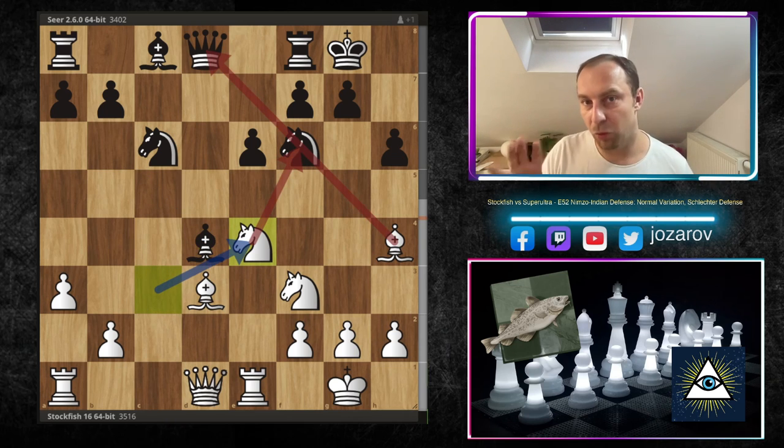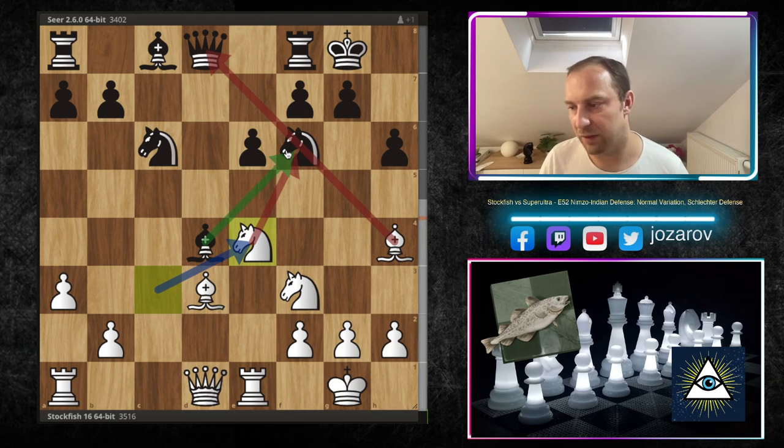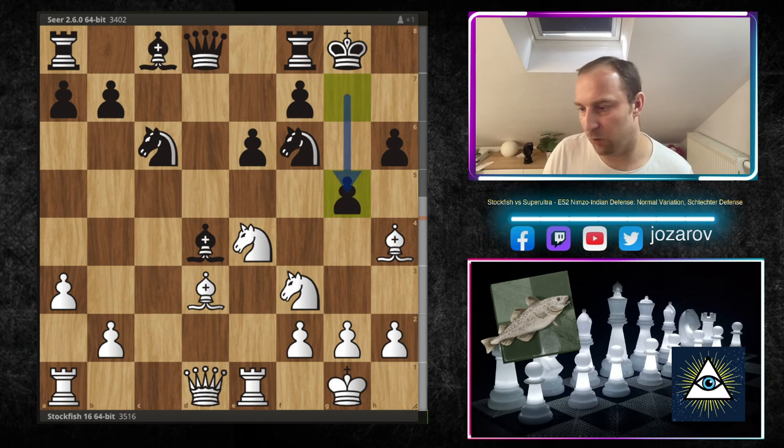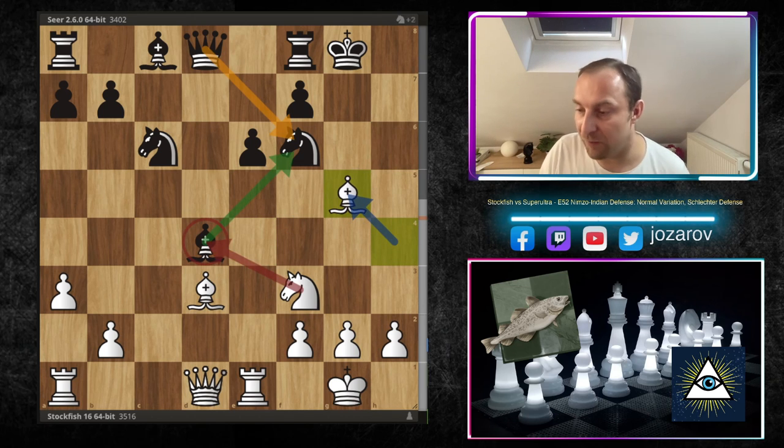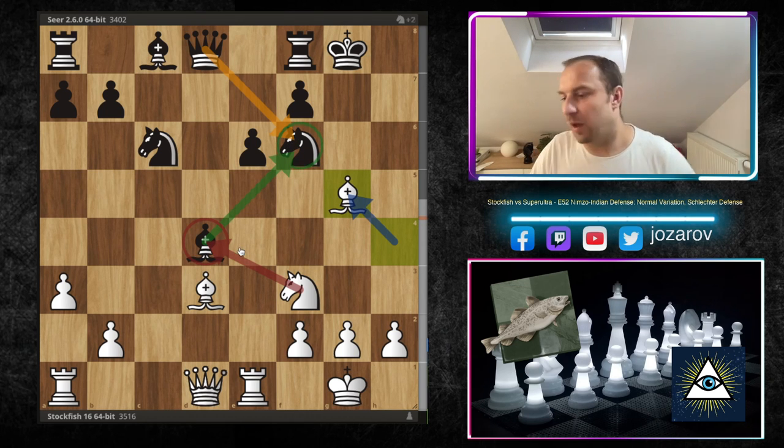Now Stockfish plays a beautiful move — knight to e4, putting more pressure against the knight on f6. The bishop is protecting the knight on f6, but the bishop is already endangered by the knight attack. You could try bishop to b2, but again you'd probably get kicked away. The bishop is really attacked by many white pieces. That's why g5 was played by Seer, but Stockfish plays the impossible knight to g5, sacrificing the piece. After h×g5, bishop takes g5 — the bishop is still endangered and the queen is overloaded defending the knight on f6.